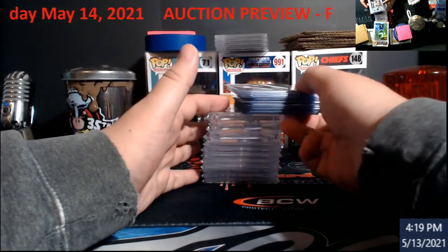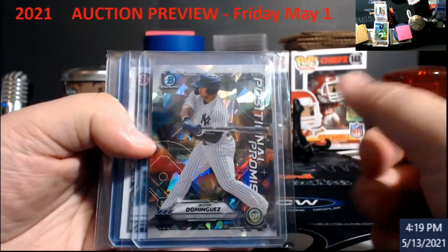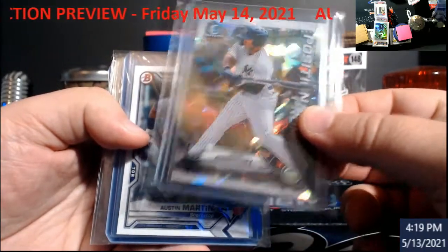We're trying to get inventory in. There are some top loaders this month. We're going to start off with this year's Bowman — this is the Dominguez Chrome Atomic. It is not numbered, but a lot of people like it. There should be 18 lots here, so this is going to start us off.